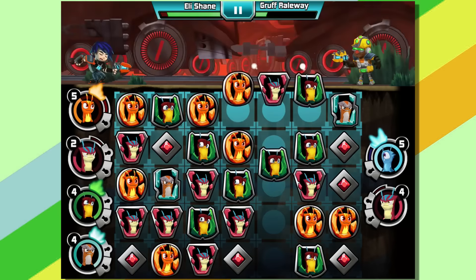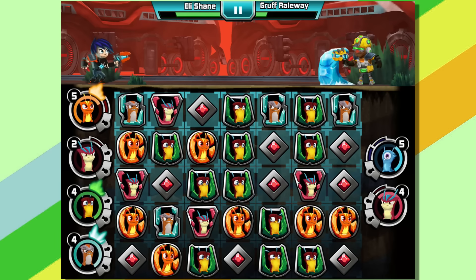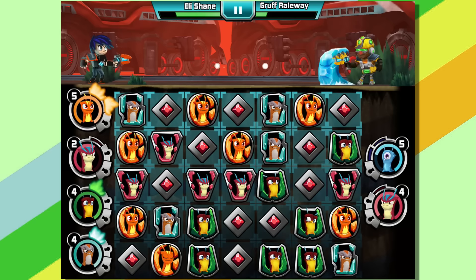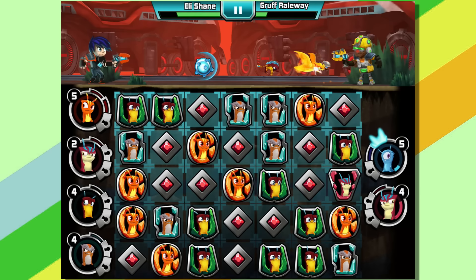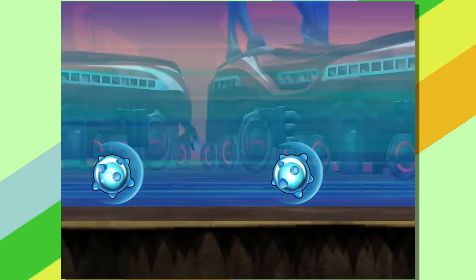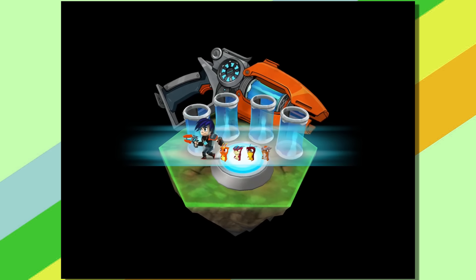Blastipede's actually pretty good as a counter, because he leaves all those bombs. Might as well charge everything up while that wall's there. We got a silver chest — we're gonna have to wait a whole gap between episodes to open these things up. That's fine.